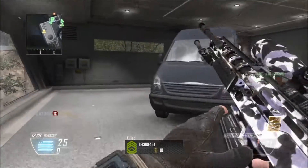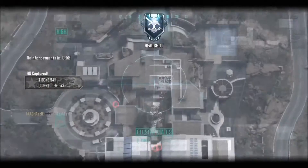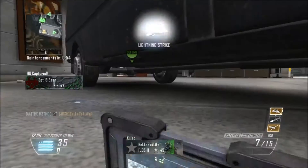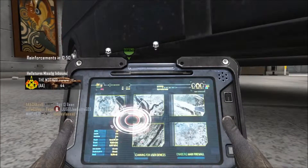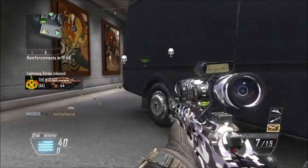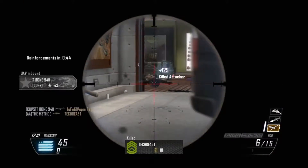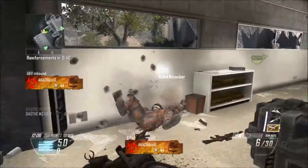The DSR 50 is the first sniper we're going to be dissecting. You're probably wondering why we're not talking about the SVU first — because it sucks and you shouldn't use it. The DSR 50 is the first bolt-action you get, and preferably the best bolt-action you get.